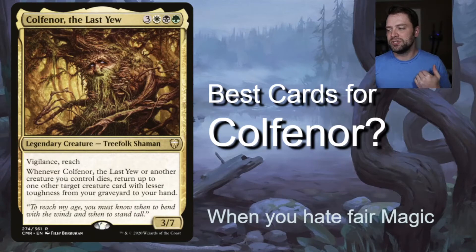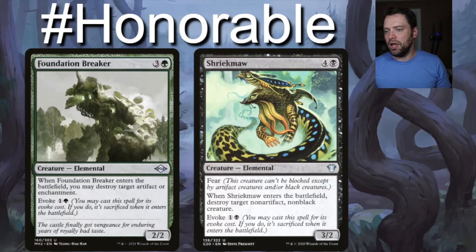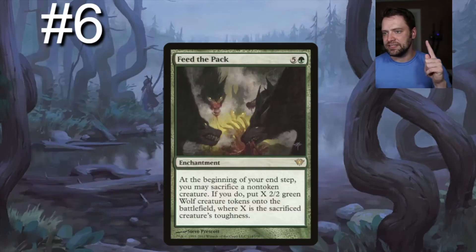The hardest part about him is he's not even reanimating them, just returning to hand. For honorable mentions we have Foundation Breaker and Shriek Maw — evoke is a very good mechanic in this build. Foundation Breaker evokes for one generic and one green, and on enters-the-battlefield destroys target artifact or enchantment. Shriek Maw is a five-drop, three-two with fear, destroying target non-artifact non-black creature when it enters. Both evoke, touch the battlefield, then go to the graveyard — perfect for triggering Colfinor.